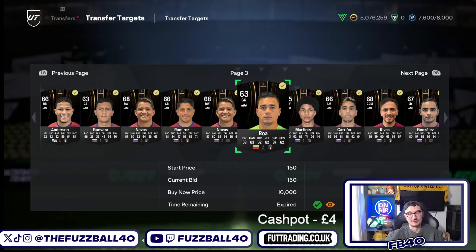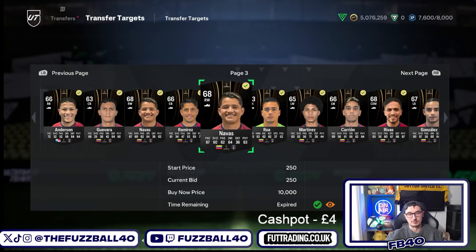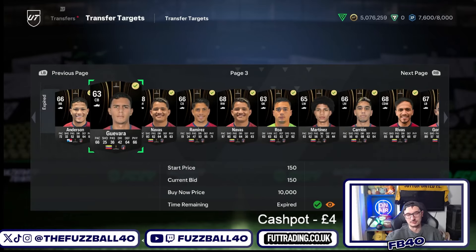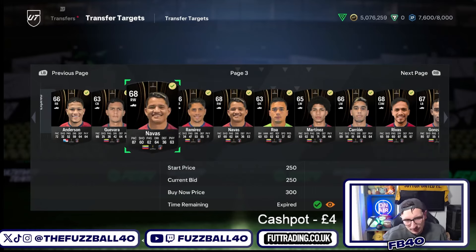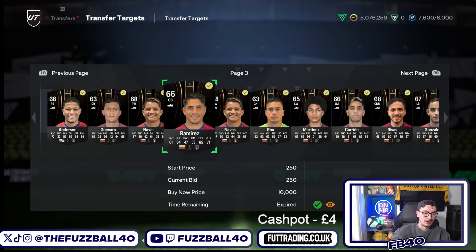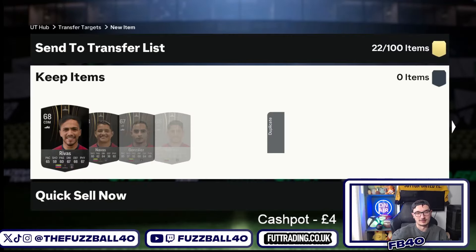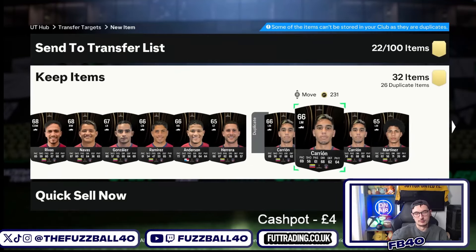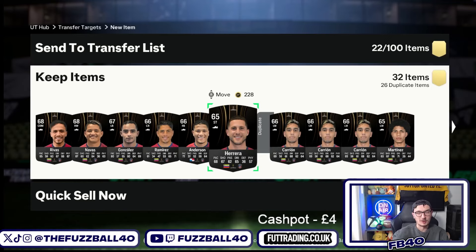Ideally just use bronzes - the funny thing is bronzes actually sell better than the silvers because when people complete the Libertadores section of that SBC, all they do is search 200 coins and buy them up. For the SBC itself, use the bronzes to complete it. You then assign all of these and list them up on mass. You can list them for 50 coins more than you paid, or try to get 350-400 coins each - there are SBC buyers that will pay that price.